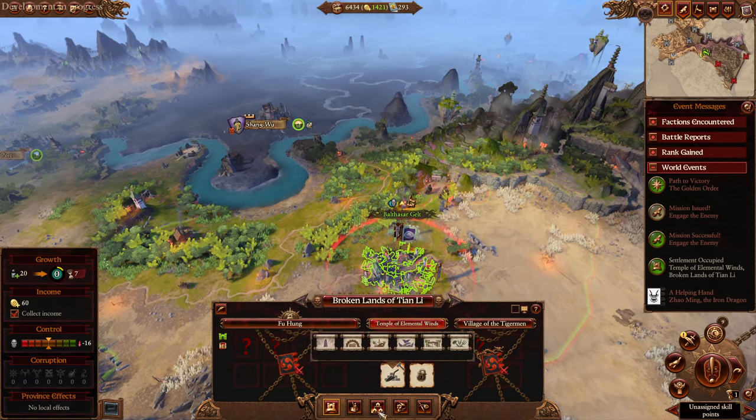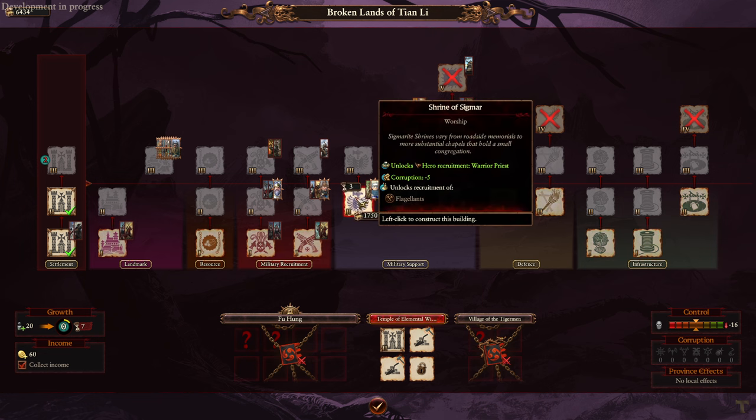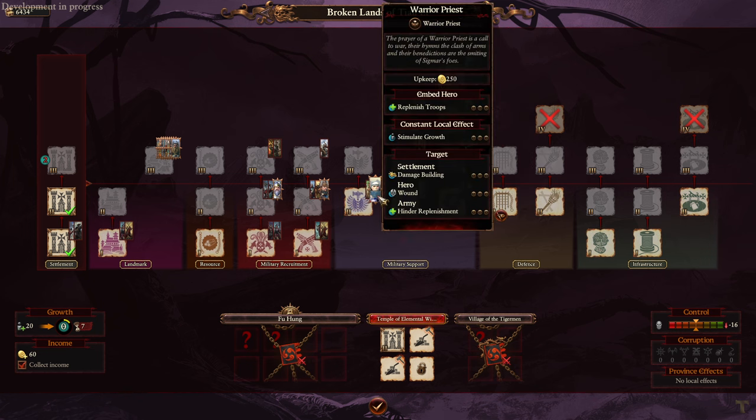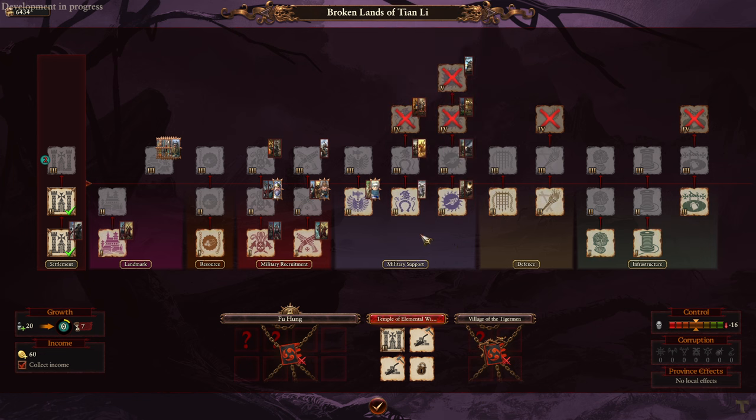They changed some buildings too. Thank god - they made Sheen of Sigmar tier 2. I can get my heroes on tier 2 rather than having to wait until tier 3 to get my Warrior Priest. It doesn't bump down Hellblaster to tier 4 though, right? We can't play the DLC stuff - that's why people play Epidemus I guess since it's technically new.